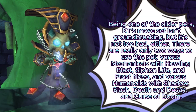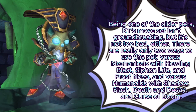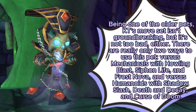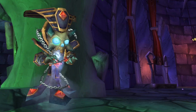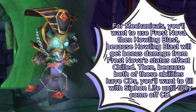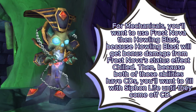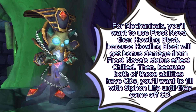Being one of the older pets, KT's moveset isn't groundbreaking, but it's not too bad either. There are really only two ways to use this pet: versus Mechanicals with Howling Blast, Siphon Life, and Frost Nova, and versus Humanoids with Shadow Slash, Death and Decay, and Curse of Doom. For Mechanicals, you'll want to use Frost Nova then Howling Blast, because Howling Blast will get bonus damage from Frost Nova's status effect, Chilled. Then, because both of these abilities have cooldowns, you'll want to fill with Siphon Life until they come off cooldown.